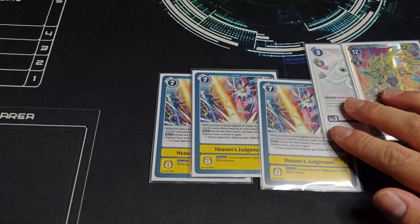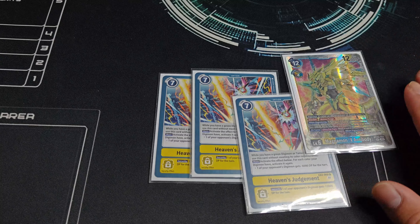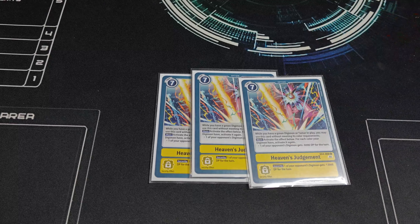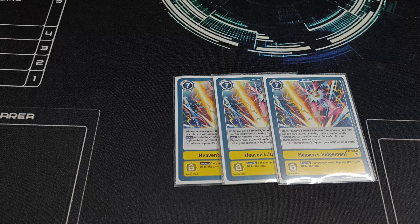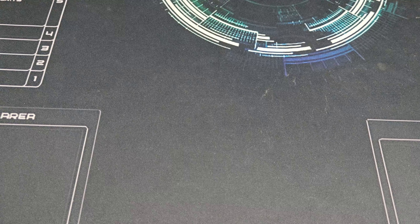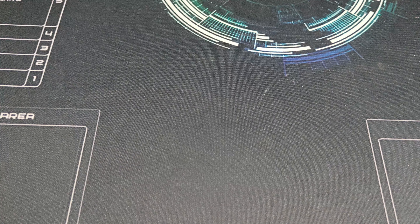Moving on to the level threes: obviously we're going to play the best ones, which is a playset of BT12 V-mon and a playset of the movie promo V-mon. These two are your best because as an inheritable he can cheapen the cost of the Magnamons — they are pretty expensive to play — and he can search out free Digimon plus Davis in the deck. I play the movie promo Davis, a little bit of spoilers, because that's one of the best Davises for the deck.